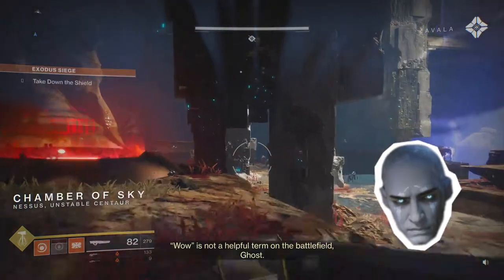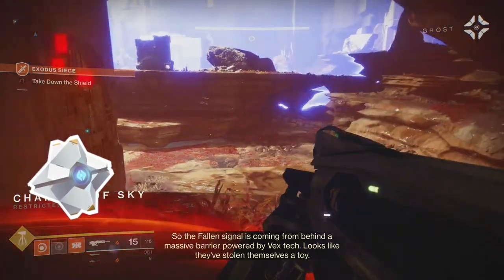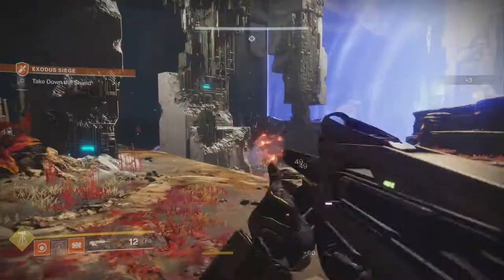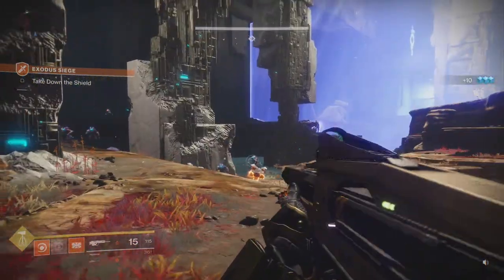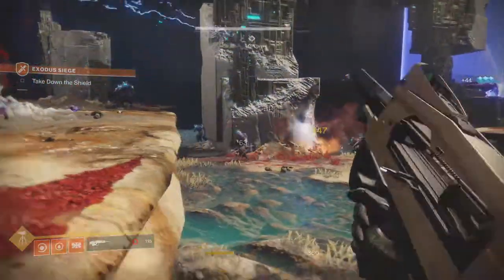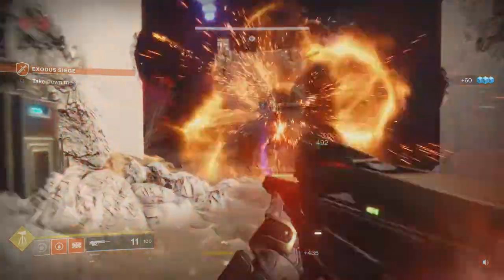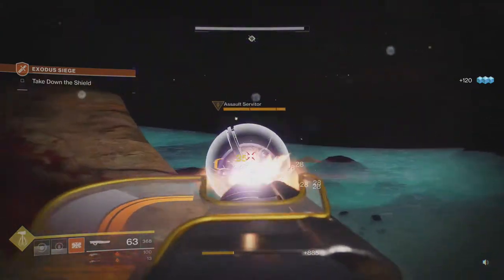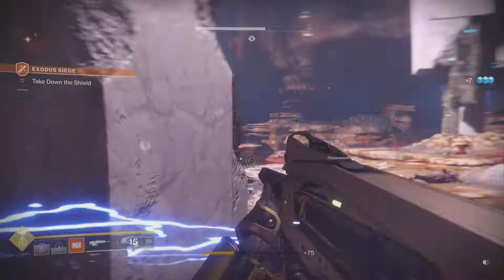'Wow' is not a helpful term on the battlefield, Ghost. So the Fallen signal is coming from behind a massive barrier powered by Vex tech — looks like they've stolen themselves a toy. The shield is Vex technology, but I've seen Fallen use those types of shields before. I'm guessing I have to kill everything before I do anything else. Let's just go fully ballistic on this thing, because the fire rate is ridiculous.